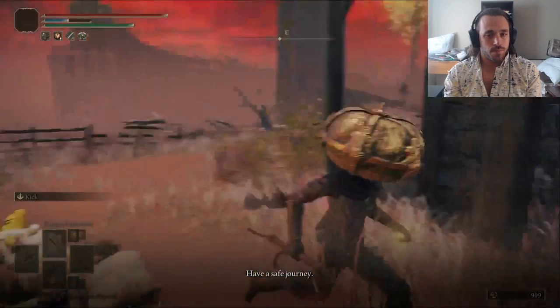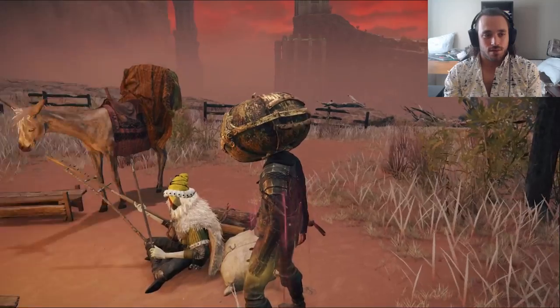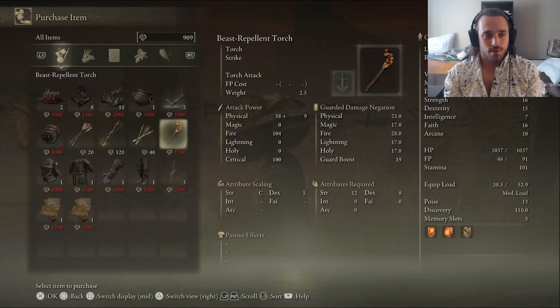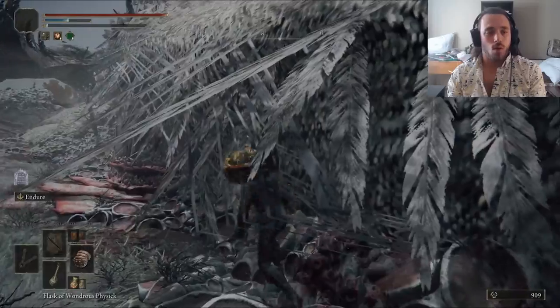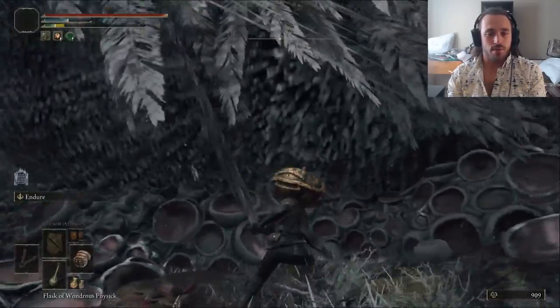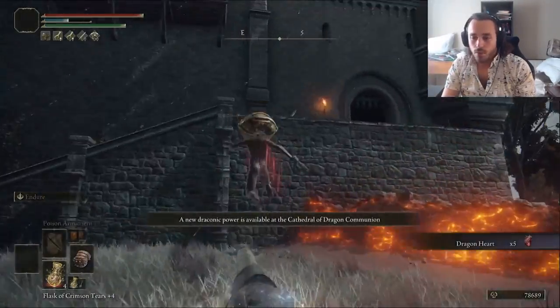The poison just isn't fast enough, so I bailed to go get the Spiked Cestus. In Kingdom Hearts his basic weapon is a set of claws — it checks out. We're only using it for the dragon. On the way back, I grabbed the Somber Stone 8 and 9 for later, and his health reset so we had to start over. Oh well. Bleed is still faster than poison. Since we have the Golden Scarab, we actually get more runes than we normally do from this dragon.